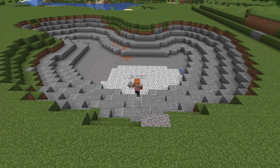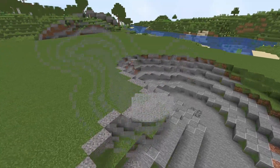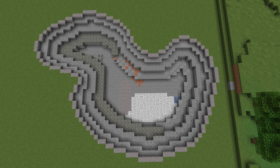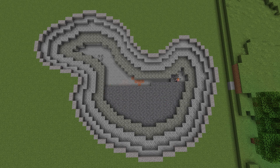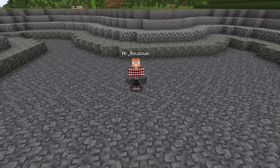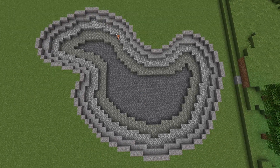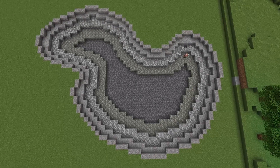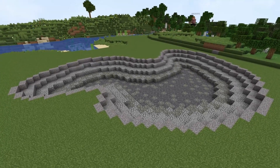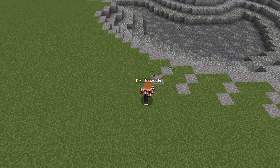The next step is to pretty this up. I'm going to place gravel around the inner edges like so. Then andesite, then cobblestone, then tuff, and finally some deep slate at the bottom. Just to break the gradient up a little bit, I'm going to throw in some blocks from each previous layer going down. So gravel where the andesite is, andesite where the cobble is, cobble where the tuff is, so on and so forth. We can add more gravel around the lake, and you can see I'm counting out another two blocks from the corner and filling in the gaps.